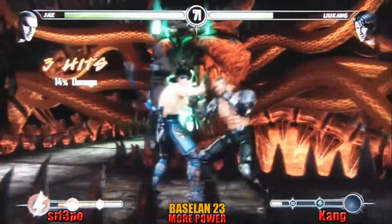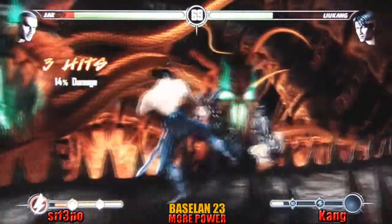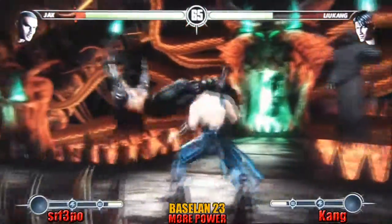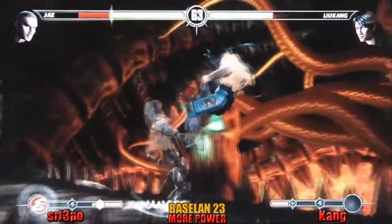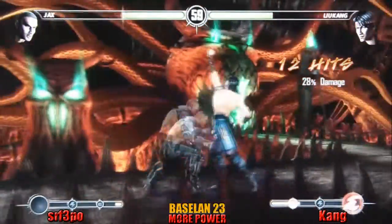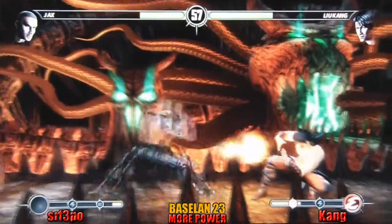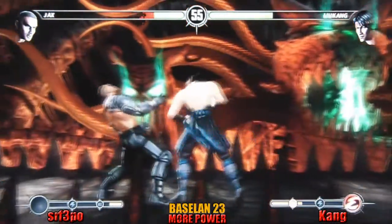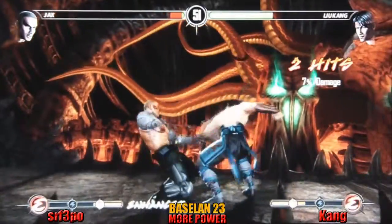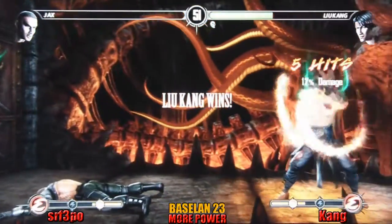Liu Kang is pretty quick, that's for sure. He knees him, follows up. Facing the wrong direction for a second there. Lank device kick to finish the combo, and now trying to zone him out. He baited out the attempt of the fireball punish. Good news — the chat is still working. And he just smacks him in the face and takes it.